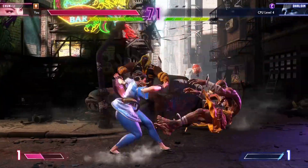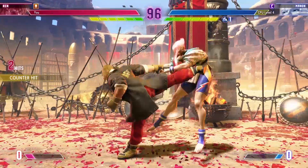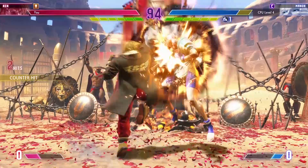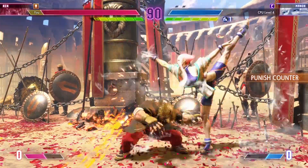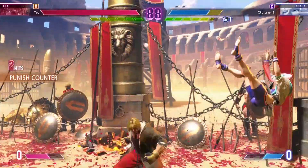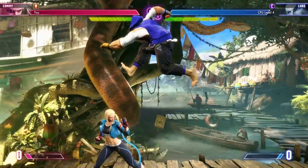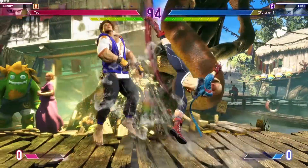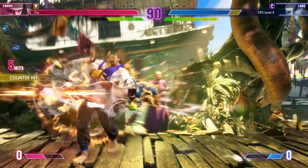Battle Hub comprises of your online matches, including online casual, ranked and custom rooms. Fighting Ground is your traditional Street Fighter experience, allowing you to take control of new and classic characters alike and battle it out. There are several different game modes such as one-on-one battles, team battles, practice, arcade and special matches, which are sure to keep players engaged for hours.